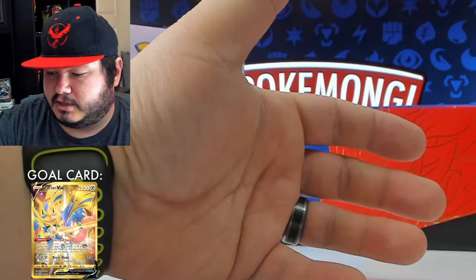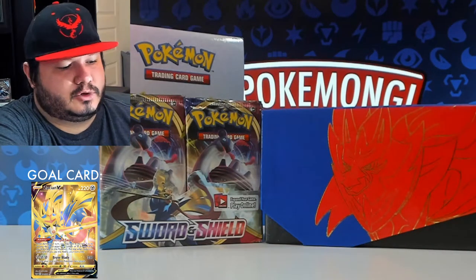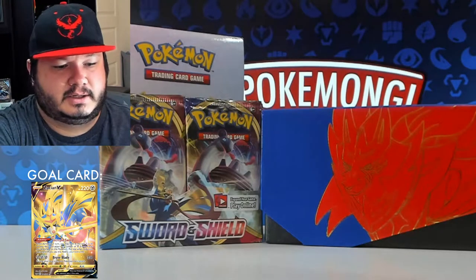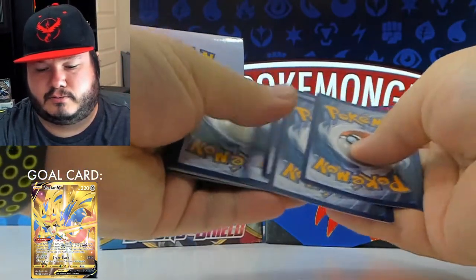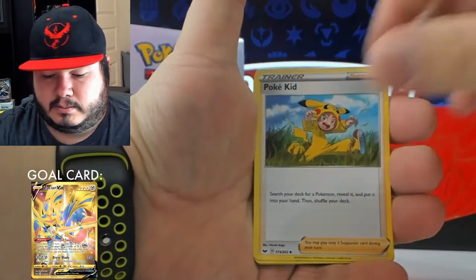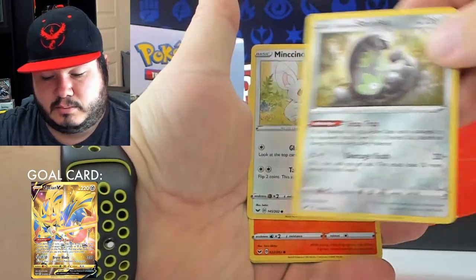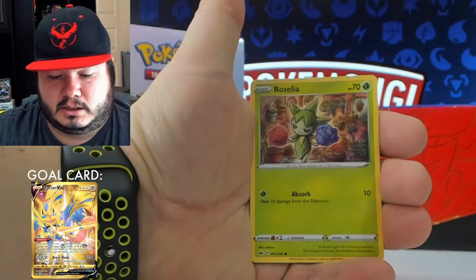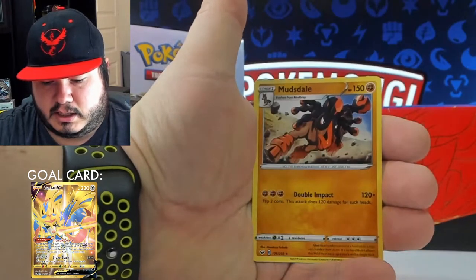Let's move on up to some holos, full arts, some gold Zacians — we can just move straight to the top, that'd be fine with me. Another code card. Energy, Pokékid, Heatmor, Stunfisk — that just came out in Pokémon GO in the Galarian form. Mancino, Vulpix, Manaphy, Roselia, Chewtle, reverse Blipbug, and Mudsdale.